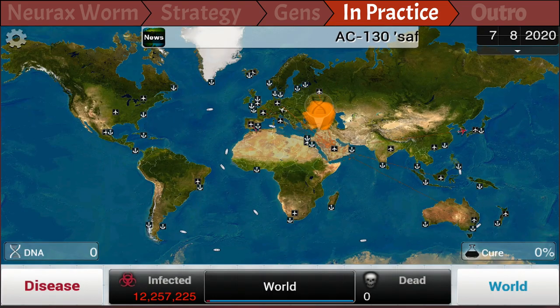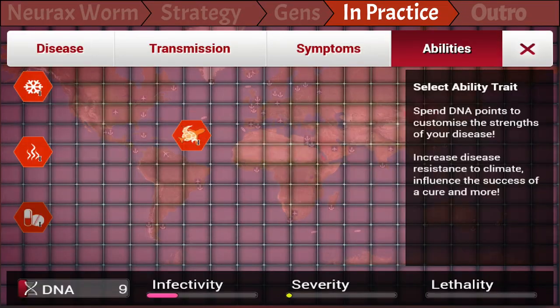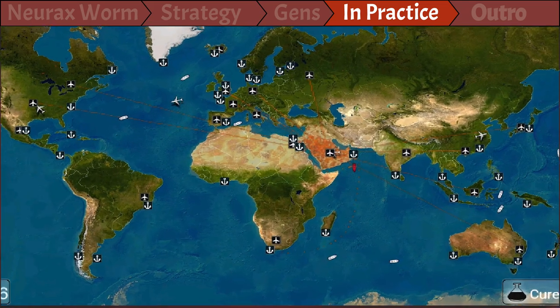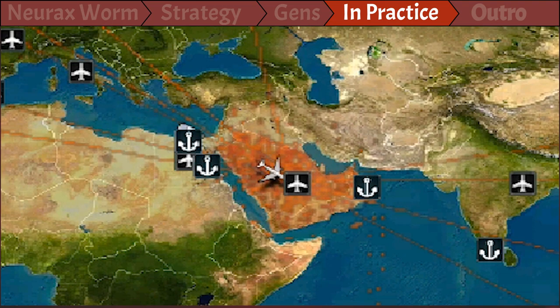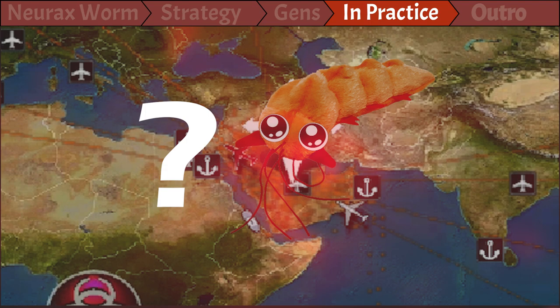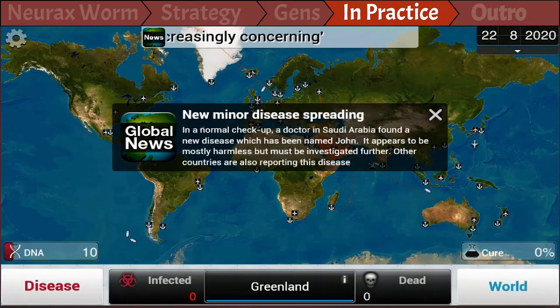After that we have a very good foundation, and therefore we start spreading more specifically. We do that by buying our first ability, and that's Trojan Airplane 1 — it allows us to send John to countries of our choosing. And we all know where the first John is going to fly, right? Here's a quiz for you: where will we send John? Pause the video and type your answer in the comments. No cheating! So of course, we're going to send John to Greenland as soon as the first airplane appears.